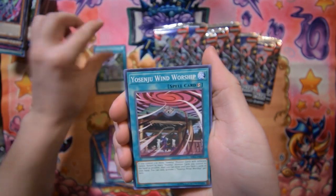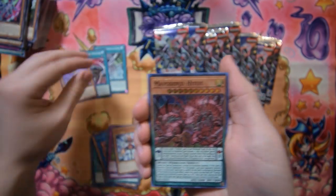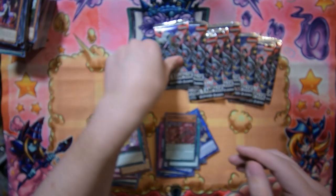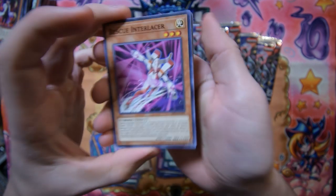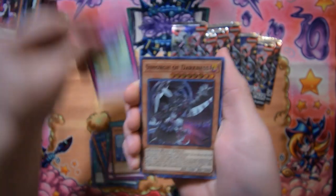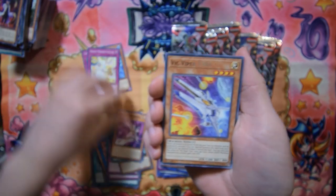Simorgh Onslaught, Yosenju Wind Worship, Simorgh Bird of Protection, Yosenju taught — that's four, five, six, seven, eight, nine. Okay, that is nine cards in that pack — I just had to count. A lot of Yosenju, Simorgh, and Dream Mirror stuff that kind of plagues this set. Dream Mirror Fantasy, Marincess Sea Star, Simorgh Sky Battle, Simorgh Bird of Darkness, Vic Viper T-301, and the rest of the pack.